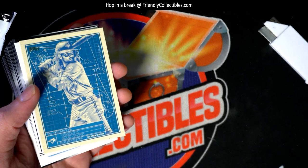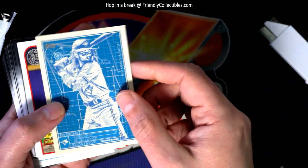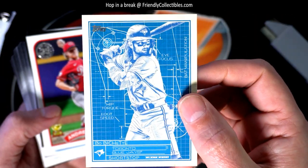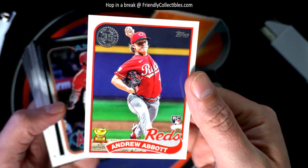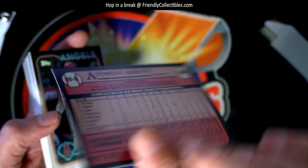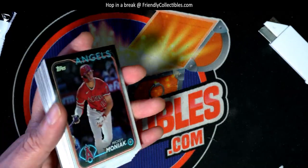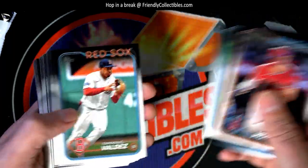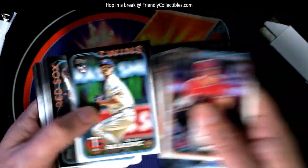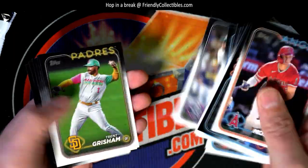Foil Orioles. Got the Boba Shett blueprints — Andrew Abbott, he's a premier rookie in here, he's probably the best pitcher rookie card to get right there. Henry Davis rookie card.